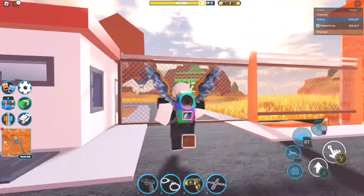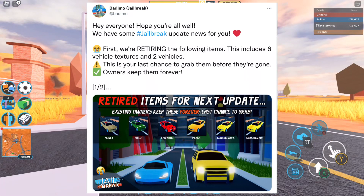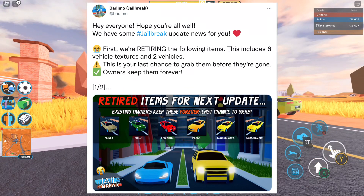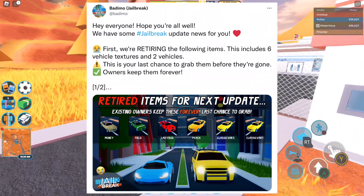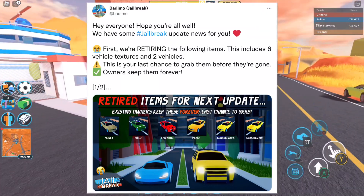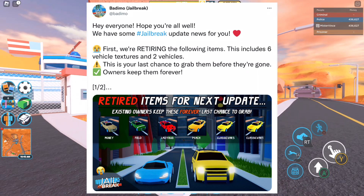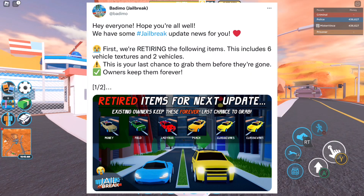According to Batimo's tweet made two years ago, it states: 'Hey everyone, hope you're all well. We have some Jailbreak update news for you. First, we are retiring the following items.' This includes six vehicle textures and two vehicles. The two vehicles that retired were the Megalodon (the McLaren) and the SUV. The six textures that retired are: Money, Field, Ladybug, Peach, Classic Variant 3, and Classic Variant 1.